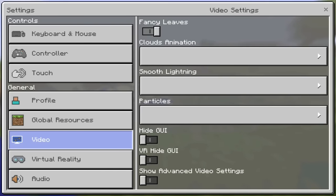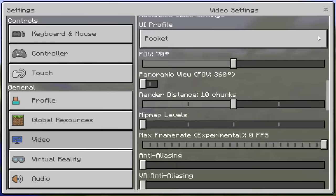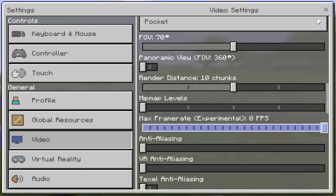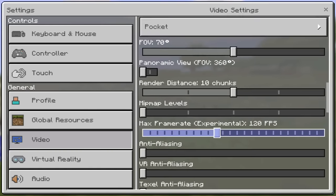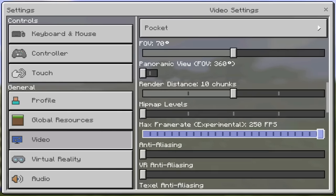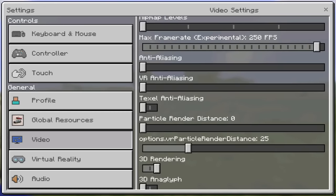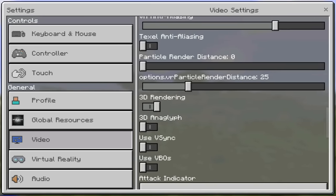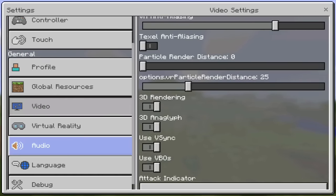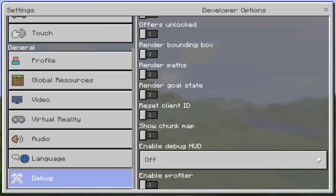We have cloud, smooth lightning — we have all of that. I'm pretty sure if you click on Advanced, we do have max frame rate, which is experimental. So let's see what's up with this max frame rate. We can put it at 10, we can put it at 6, let's put it at 250. You got particle distance render. You got 3D rendering. This is insane, guys. I just don't know if these work — I'm pretty sure they don't. But if they did, it would have been absolutely insane.